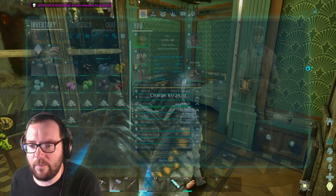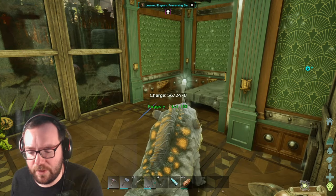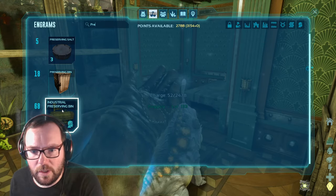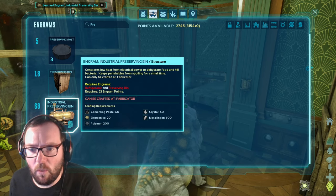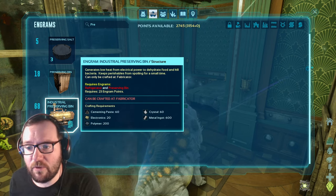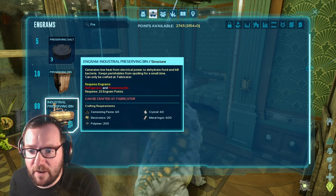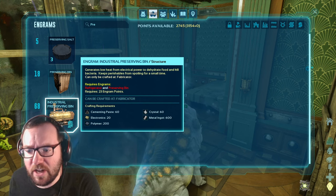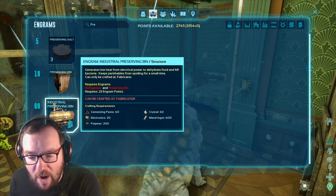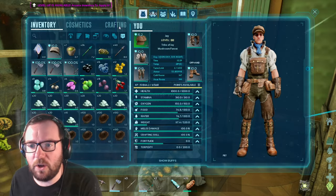What do we need for a preserving bin? We need raw salt and sulfur... What did I just see? Was that an industrial preserving bin? Yeah, industrial — that's part of Bob's Tall Tales. It generates low heat from electrical power to dehydrate food and kill bacteria, keeps perishables from spoiling for a small time. You craft it at a fabricator. It's pretty expensive — the metal is the main issue. Polymer's not a problem; we can use organic polymer. Crystal is everywhere. Let's just get a regular preserving bin for now, like a wooden one.